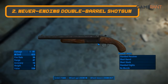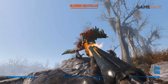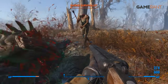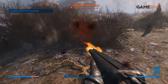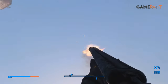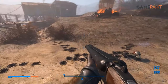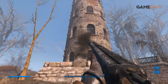At number 2 we've got The Never-Ending Double Barrel Shotgun. The double-barrel shotgun is one of the most damaging weapons in the entire game. However, the time it takes to reload after every shot might prove to be quite annoying. This issue is negated with The Never-Ending Double Barrel Shotgun. It's a truly ridiculous weapon that will keep on firing without any reloads until the player runs out of ammo, making it a behemoth in any gunfight. That being said, players should keep in mind that this weapon is a double-edged sword in many ways.